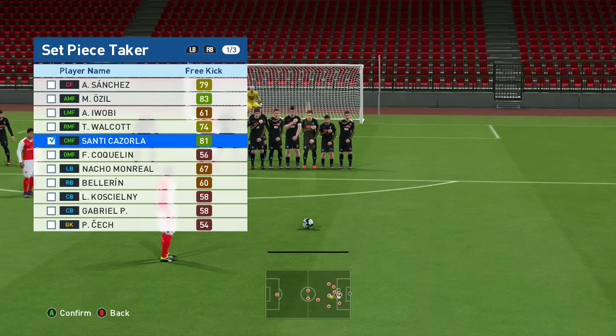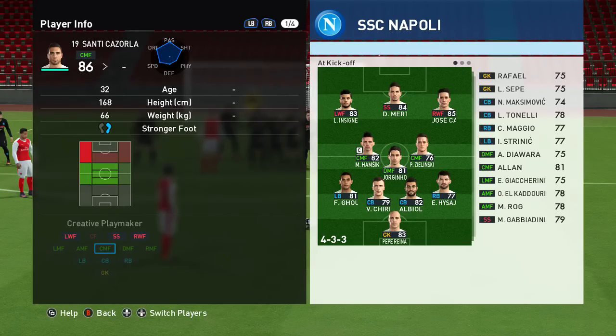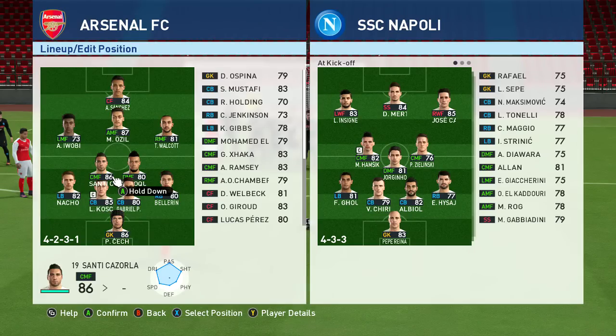Now this is just a general guide on who is the best free kick taker — it doesn't tell the whole story. The best way to tell who the best free kick taker is is actually going into the stats of the player, and what we want to look at is their place kicking and their swerve. For Cazorla, place kicking is 79 and swerve is 86, which is not too bad — the swerve will get you quite a few goals with this method.